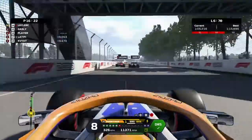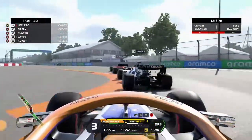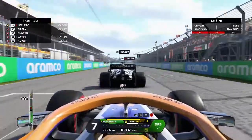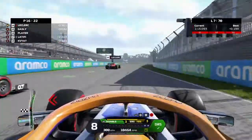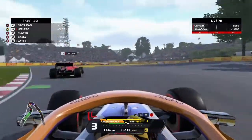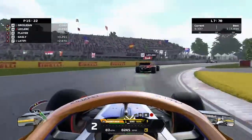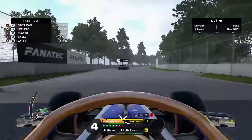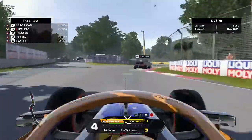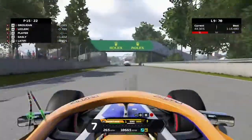Here's the first example of that: Leclerc trying to make the move around the outside of Gasly, and we'll see if we can take advantage as well. We're late on the brake to try and get alongside — it doesn't really work. But we've got DRS and Gasly does not. We go to the outside once again as we head towards the first corner, and we make the move around the outside and overtake Gasly for 15th position. Brilliant — nice move! So if that can continue, this could work out very well for us if we can follow Charles Leclerc through the field.